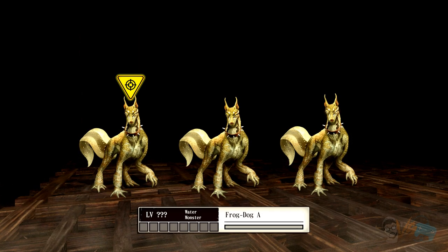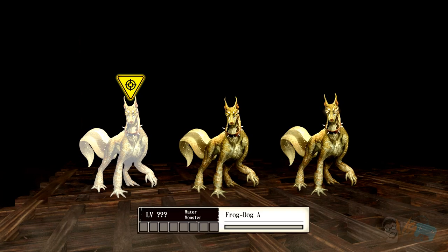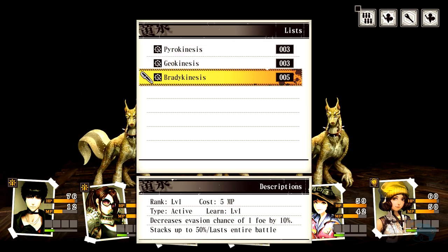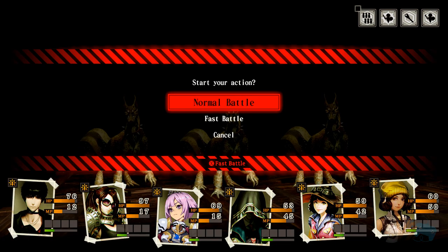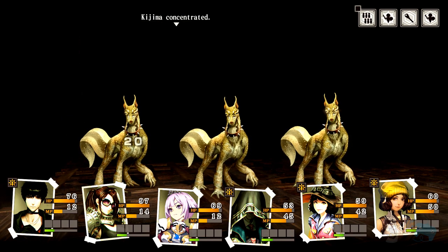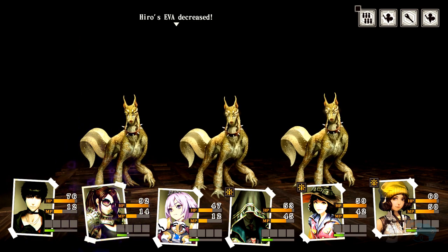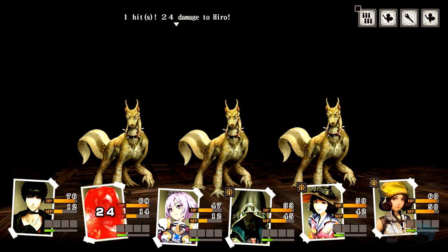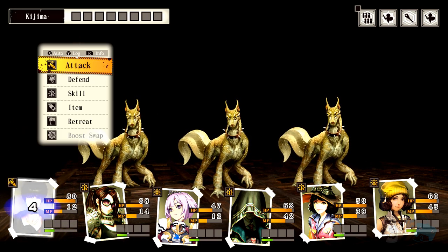We'll concentrate first, protect the vanguard, use ei slash, pyro, geo, and activate this. Let's go — frog dog! Concentrated attack, Yumi failed to protect — 22 damage. Not bad. Struck hero with target legs — her defense is crazy. Evasion down — whatever.